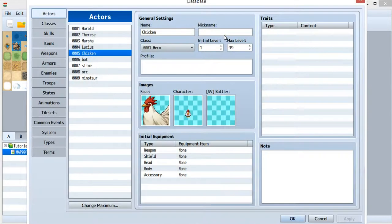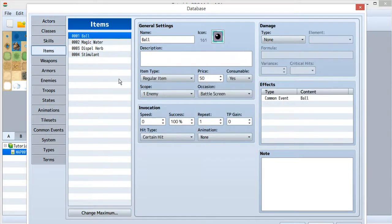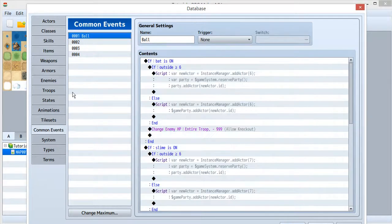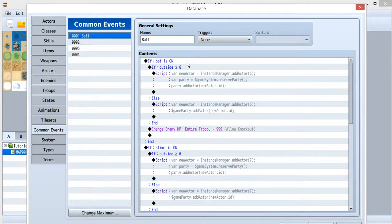To catch a monster, you need an item. I created a ball item in the database. Inside the ball's settings, you need to assign a common event to control the catching logic. I named this common event 'Ball' — it's Common Event ID 1.